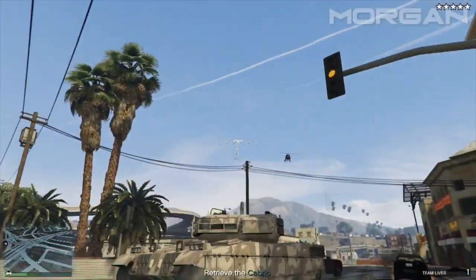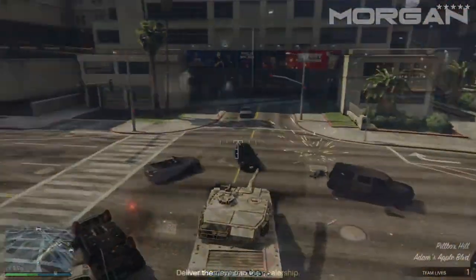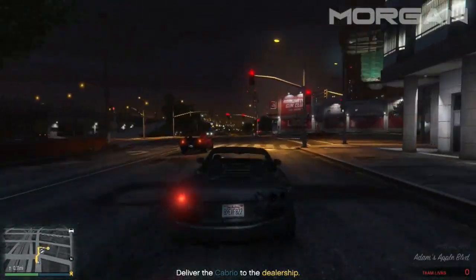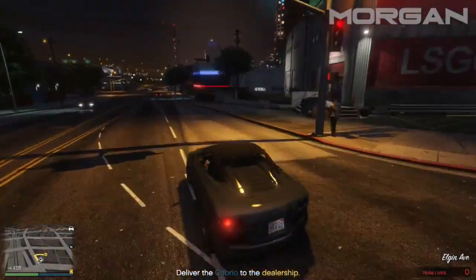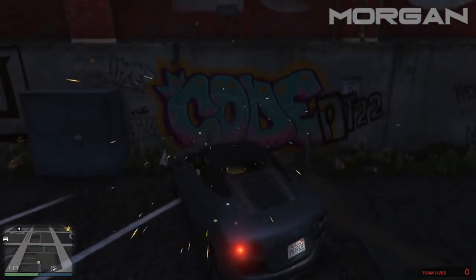When you kill the cops for around 5 to 10 minutes — you can do it longer if you want, but that's what I recommend — then drive the cabrio over to Simeon's store. From there, just drive the car into the yellow circle and you should get your money and a lot of RP.